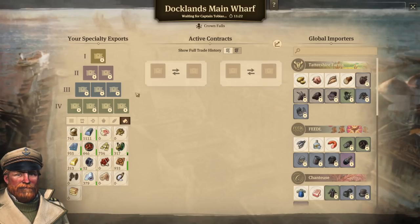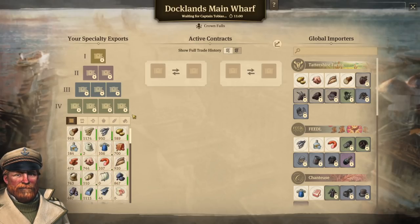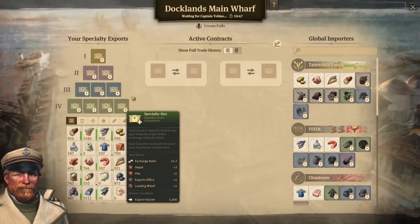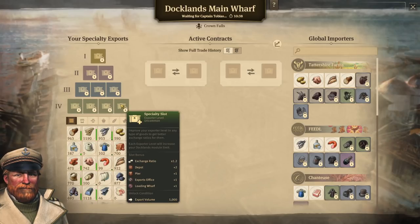In the middle we have our active contracts — this is island-specific. You can have multiple contracts on a single island, limited only by the number of export offices you have built. Over here is our warehouse, also island-specific. Whatever you have in the warehouse on that particular island is available for export — there is no limitation on that. And then right here is our specialty exports, which is a global pyramid. It doesn't matter if you're trading goods on one island or another — they will show up in the pyramid as you level them up, and you can decide what to export for a better exchange ratio.